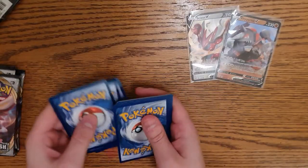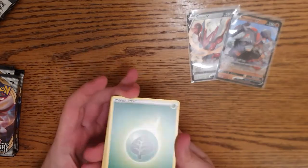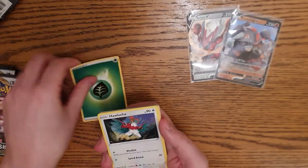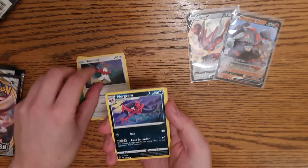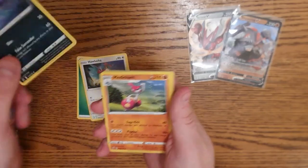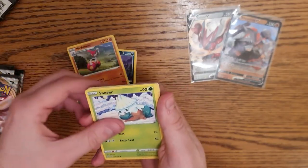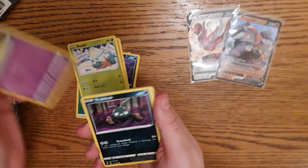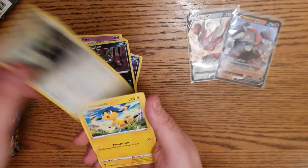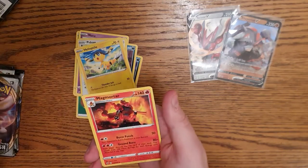First video, give me a break. You see a Scizor, you sleeve his ass - boom, there he is. And a Rhyperior V! One, two, three, four - what energy are we thinking? Leaf energy, Lucha, Morgrem, Medicham, Snover, Natu, Trubbish, Pidove, Helioptile.